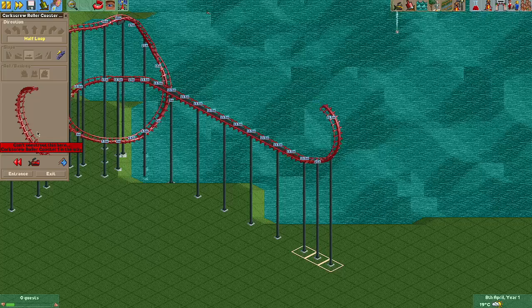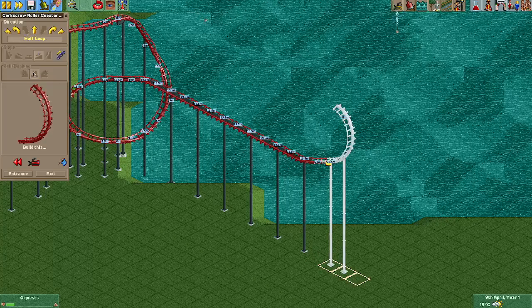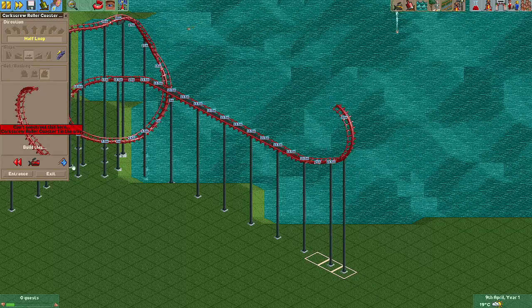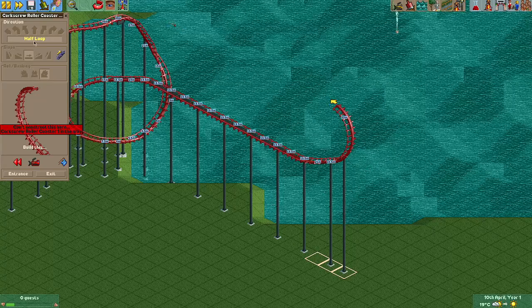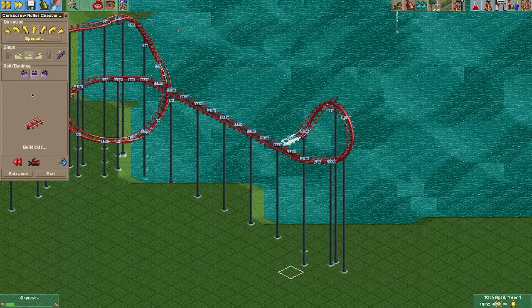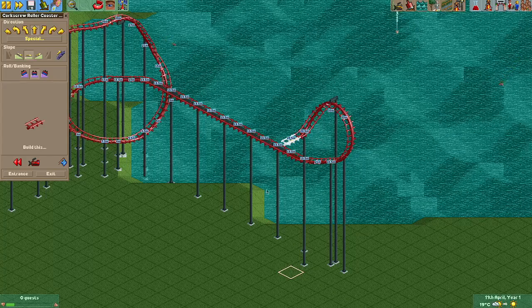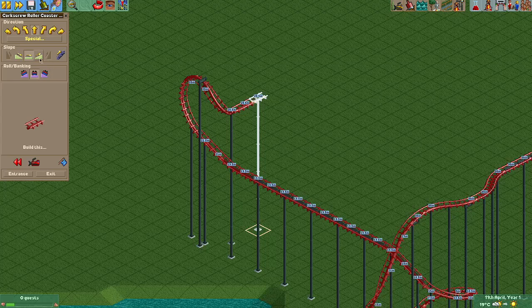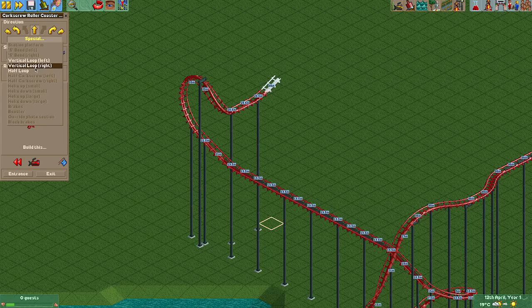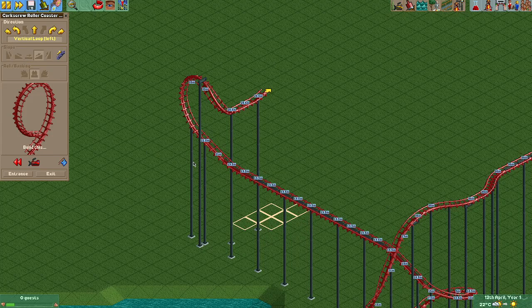Why is chainlift still on? We don't want chainlift. Why can't I do that? What do you mean it's in the way — is it a complete loop, is that why? Well, we can do corkscrew. I accidentally built that but I think that's pretty good. And then let's go uphill again and do another — vertical loops! These are the loop-de-loops. Okay, that makes sense.